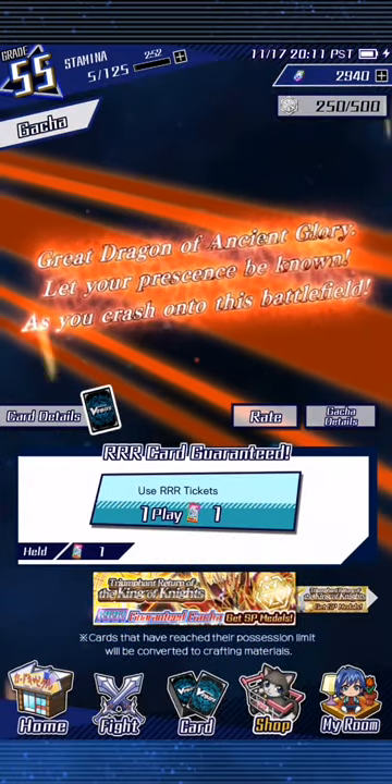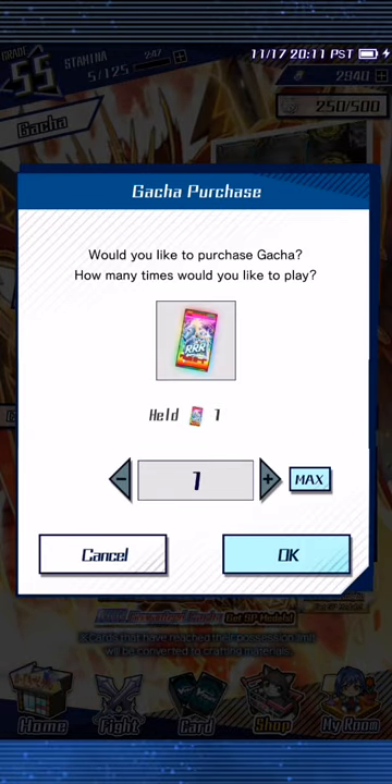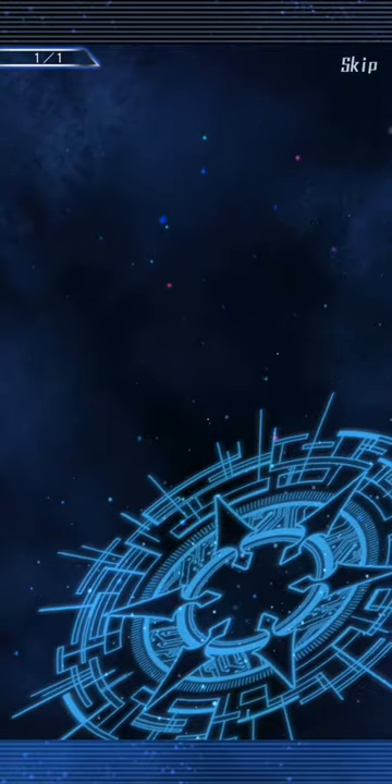We're going to start this off with a triple rare ticket, and we'll see what we want. What we really want is a gauntlet buster, because we've only got three gauntlet busters. I have four descents and I have four vowing sorts. We shall see if we can get a guaranteed triple rare.